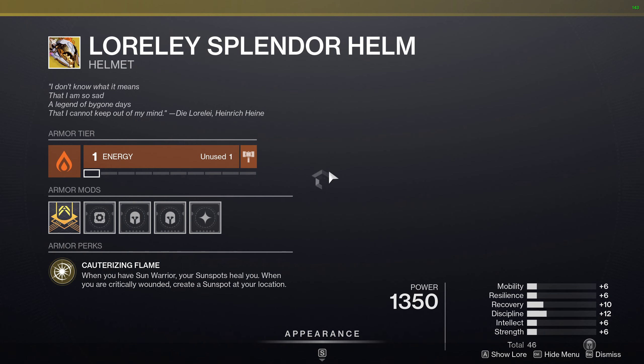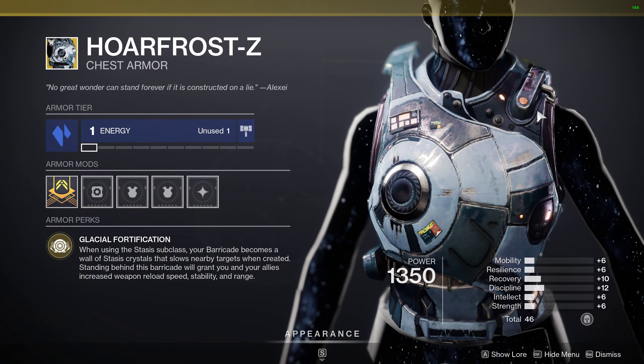So my suggestion is, whichever one you want, you should pick the other one. So for example, if I want the helmet for the Titan, when I complete the story, I'm going to pick this chest piece. My chest piece is going to be 50s, and now this is in the loot pool.